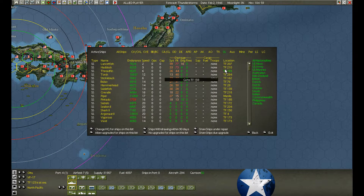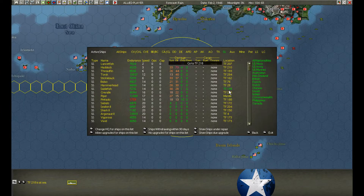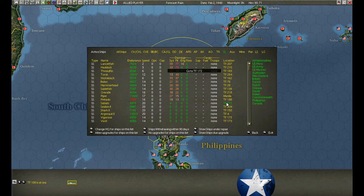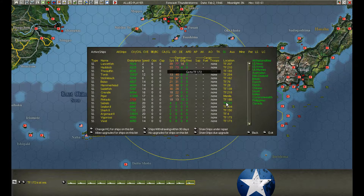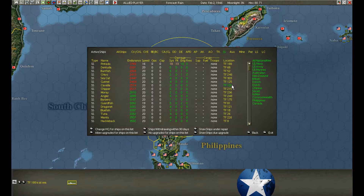Submarine check. I think all the damaged submarines are returning. This one's not damaged — Pintado, almost home. Fuel check: looks like Chipper, Cavalla, Gunnel, Seacat, and Chivo all need to return.